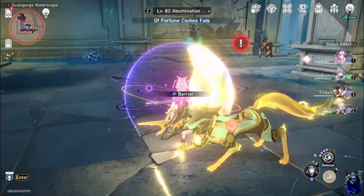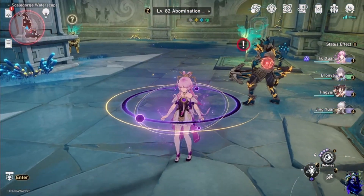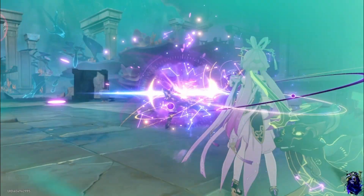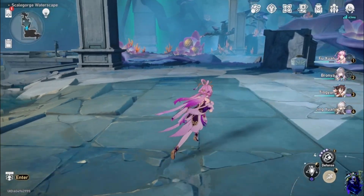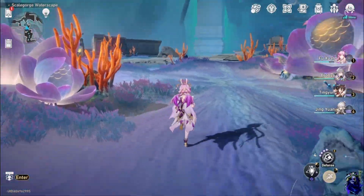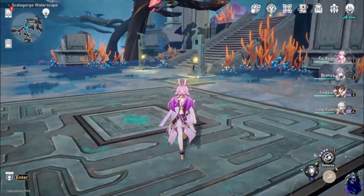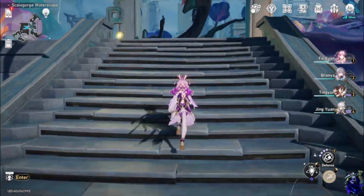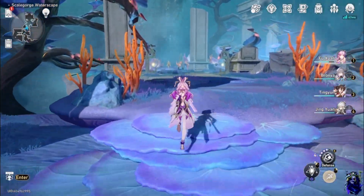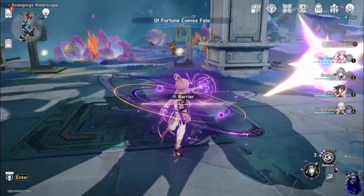At the Divination Chamber there are two enemies right here. There is going to be one enemy down this way. You are going to come this way — I believe there are three enemies here. Yep, there are three of them.